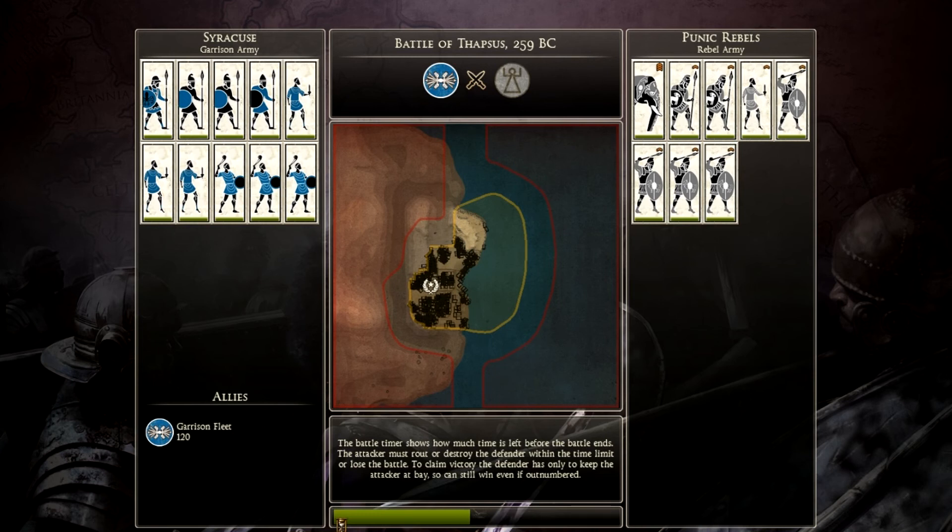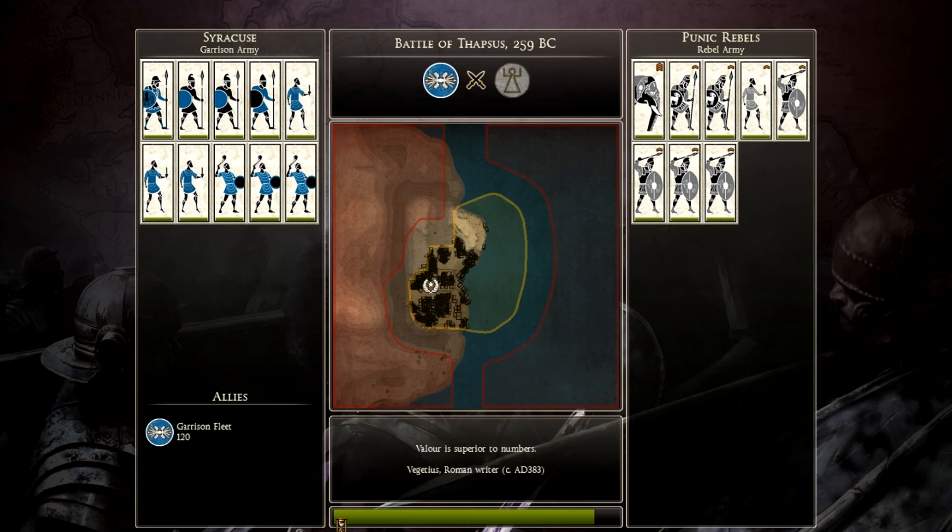Oh well. I'm going to kill as many of them as possible, just to make it easier on myself when I retake Dapsus. I didn't really think that taking my navy out would be a bad idea, but I guess it was. Whoops.